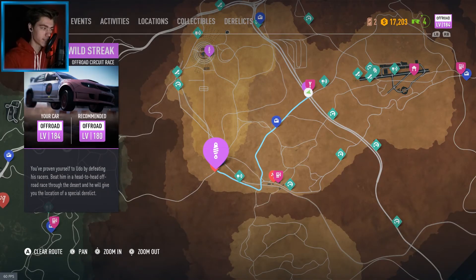Basically there are these leagues and there are five races that you have to win. If you win the last one, which is sort of a boss fight I guess, they will show you the location of a derelict. That is basically a scrap car. So we're gonna get our first derelict in this video — that's what I wanted to show off.